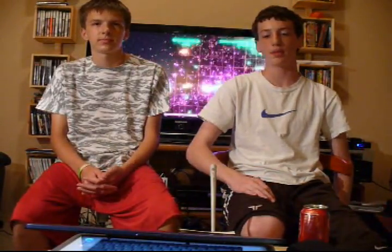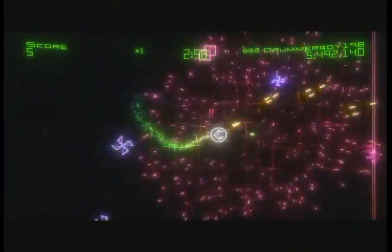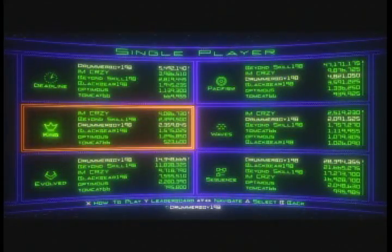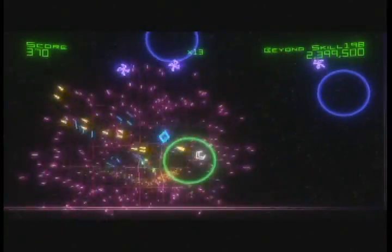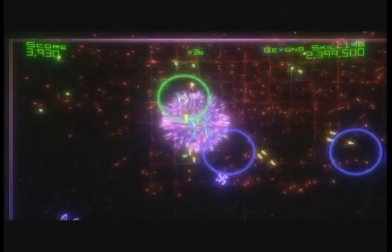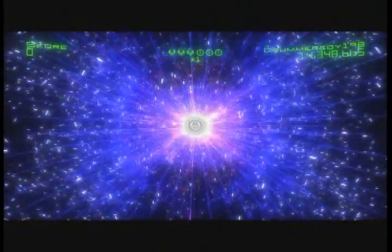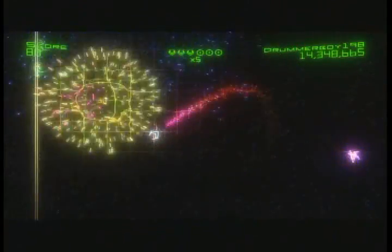Now we'll talk about the presentation. Geometry Wars 2 is split up into six different game types. There's Deadline, which is just like a three-minute run for the points — you just go as much as you can and it doesn't matter how many times you die. Then there's King, which is a brand new game type and it's really unique. You have these circles, and you stay in them, they can't get you, and you shoot — we'll show you some clips of that. And then there's the regular Evolved, which is pretty much the same as Geometry Wars 1, except with the new weapon system and Geom system.